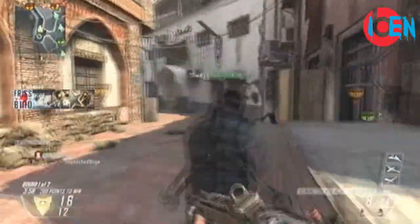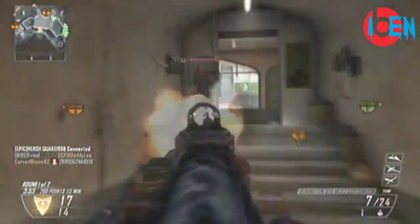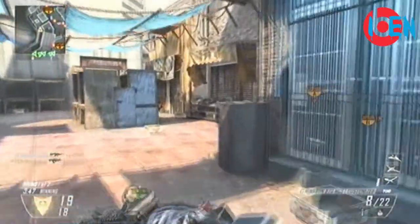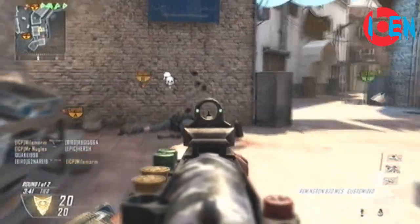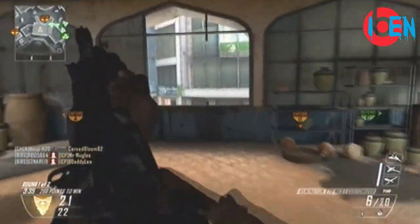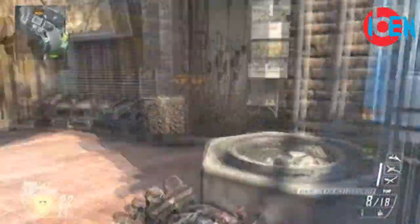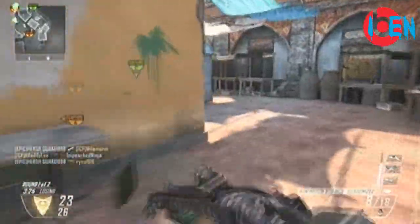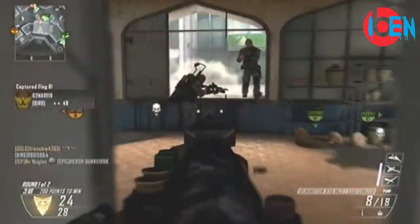Later on I switched to my shotty — I believe it's called the Remington, it's like the first shotgun you have. I have a fast mag attachment on it and a long barrel so I get those shots out nice and they go so far. The shotguns in this game are just devastating — I could shoot someone probably three or four feet away and kill them in one shot. It kind of reminds me of using the Spaz from MW2, and I just really love it.